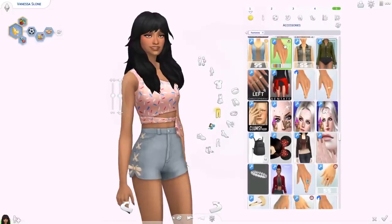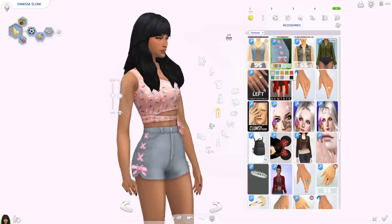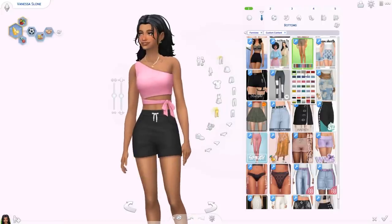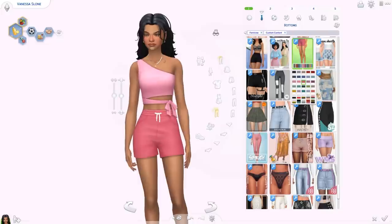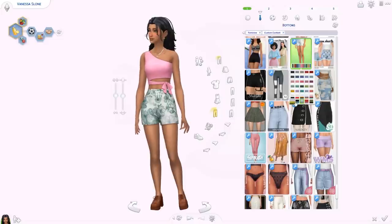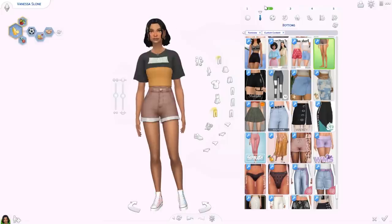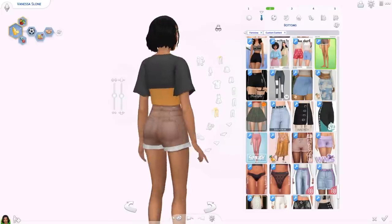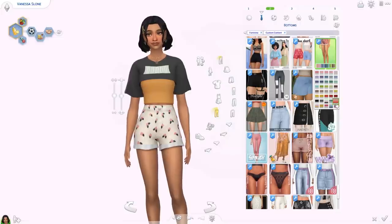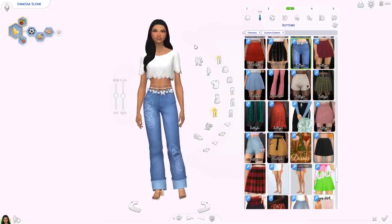The Love Dive shorts also have bows on the sides that you can add from the ring category — originally the shorts don't have them, and there are a bunch of colors for the bows. Then we have the Lotus shorts — kind of like jogger shorts but high-waisted, with lots of colors and some fun patterns. I don't think I have anything like this for feminine sims. We also have the Bloom shorts from the same creator — super high-waisted, so many colors and some really pretty patterns.